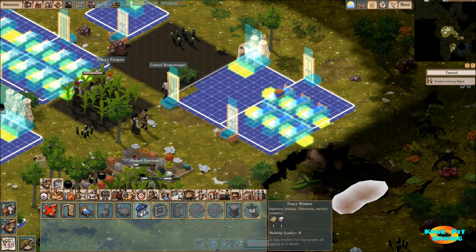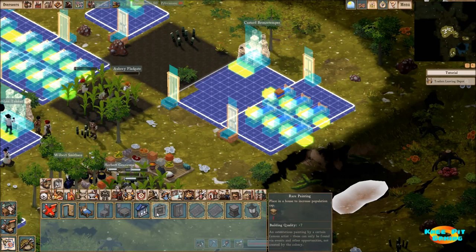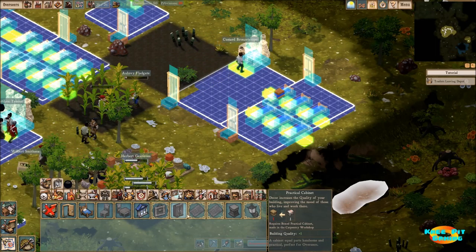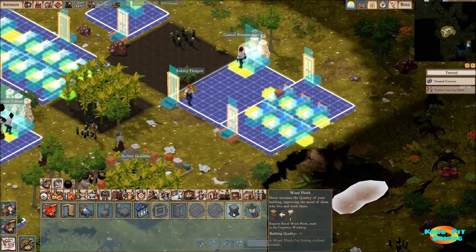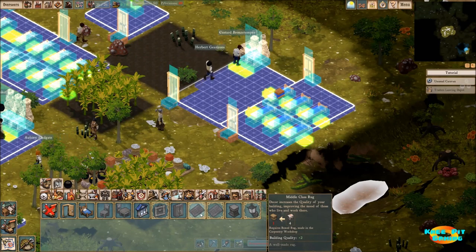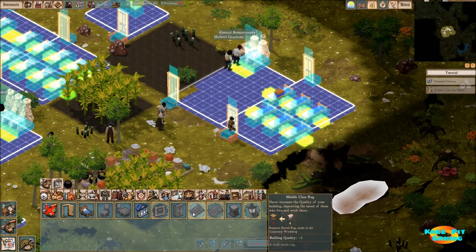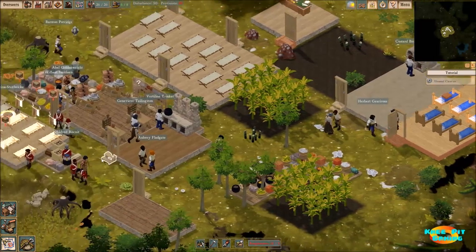Chairs and tables don't really help us. Fancy windows don't help us, which is a good thing because glass is something I'm not sure about right now. Rare paintings are great, but it looks like practical cabinets are going to be what we need for now, or this small decorative wooden column. We've also got some rugs, but those take four bric-a-bracs — a huge amount of wood — while a cabinet would only need one, and the difference in building quality doesn't necessitate the rugs. So practical cabinets are what we're going to need.